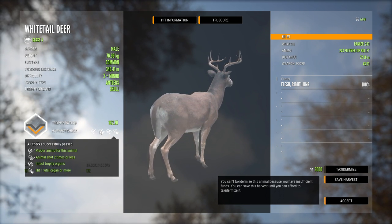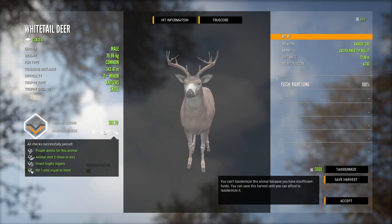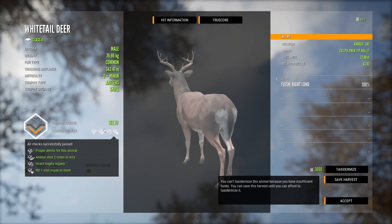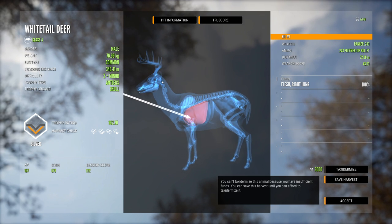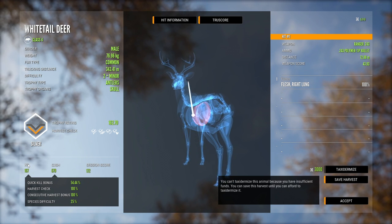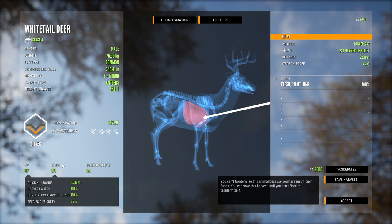Going back to harvest checks, we see that we passed them all. You have to use the proper ammo that correlates with the class — we just need anything in that class 4 range. We need to shoot the animal two times or less; three or more shots and you're going to lose that harvest check. Intact trophy organs, and we need a vital organ hit. Vitals in Call of the Wild are lungs, heart, neck bone, brain — although hitting the brain almost always hits the skull — and also the liver. At the bottom, we gained 167 XP and 679 cash from that harvest.